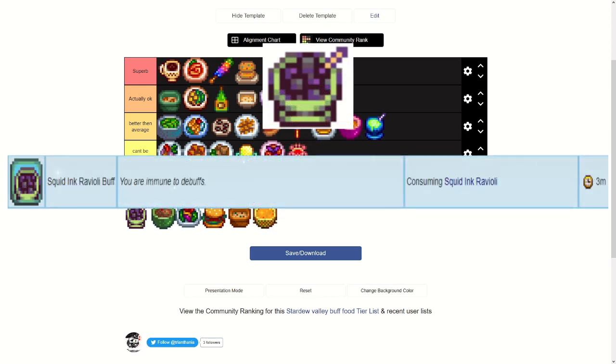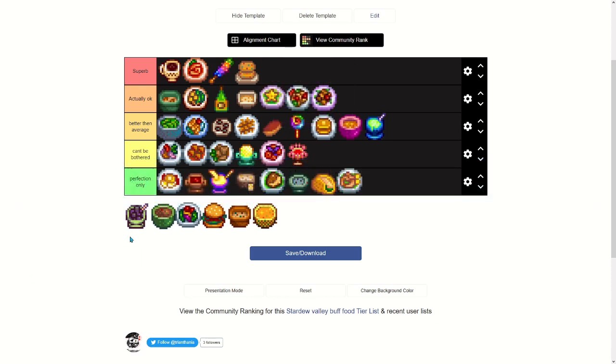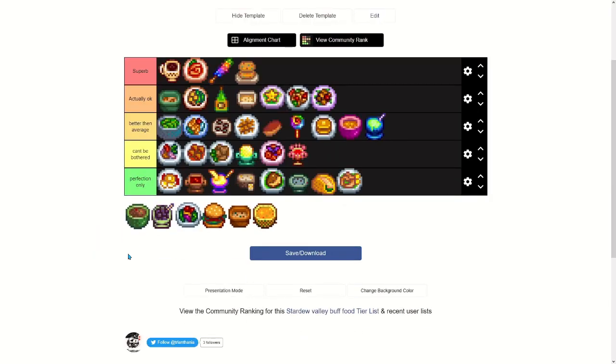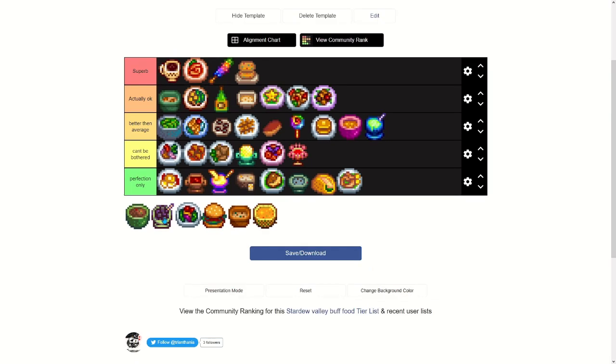Squid Ink Ravioli has a unique buff — it makes you immune to debuffs for three minutes. It requires squid ink, wheat flour, and a tomato, and you need combat level nine to cook it. The thing is, it only gives plus one mining on top of the debuff immunity. I'll put it in perfection only — it's not really that good.